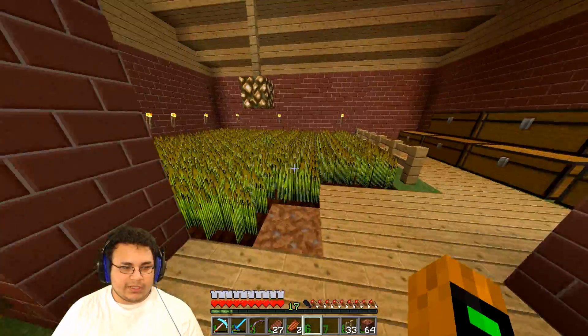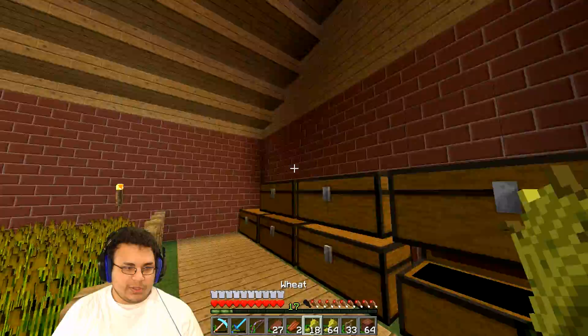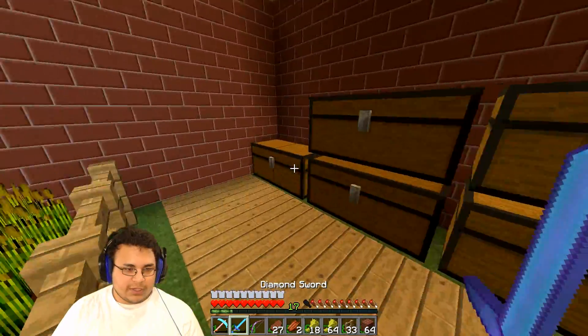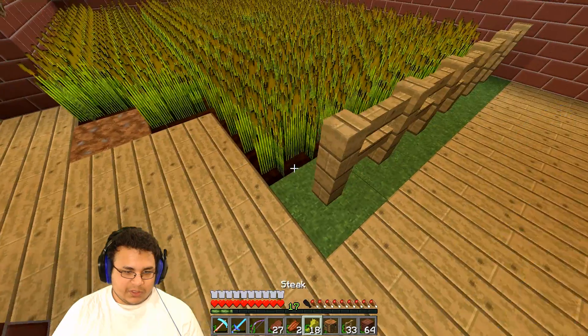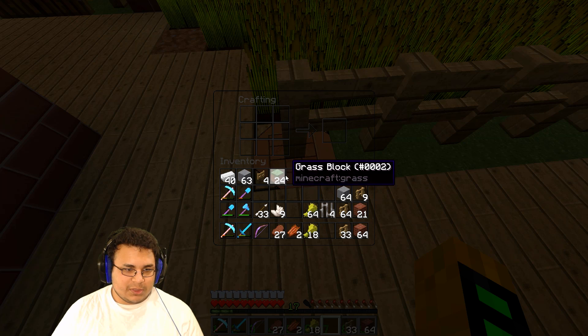I need wheat in order to do that. Our farm's over the ground — nice. Let's grab some wheat really quick. I think we have the crafting table somewhere nearby. Here we go. Let's just put it right there. Okay, cool — works out perfectly.